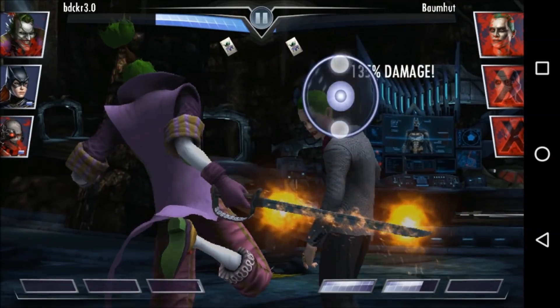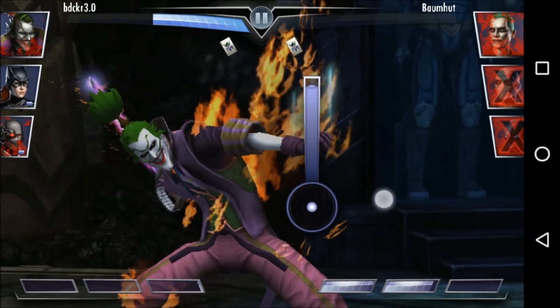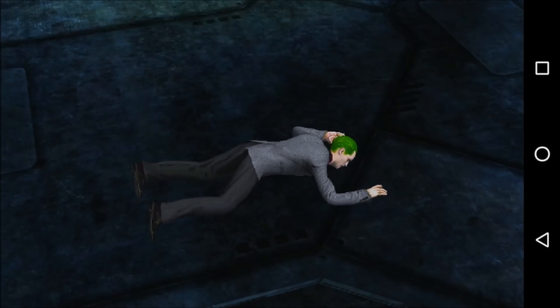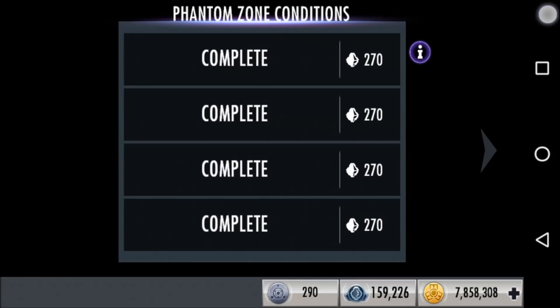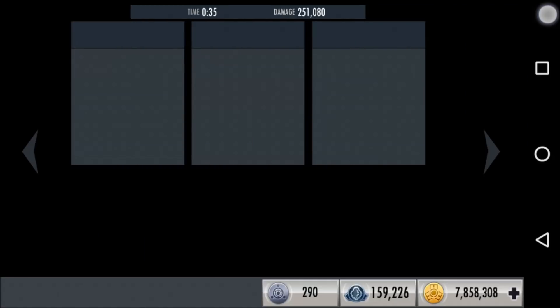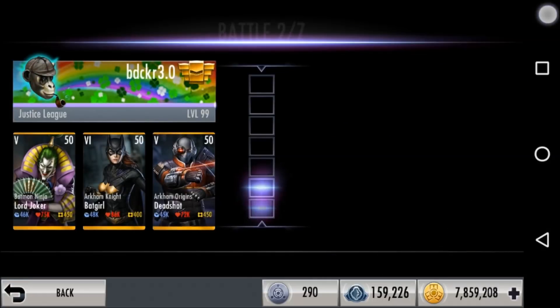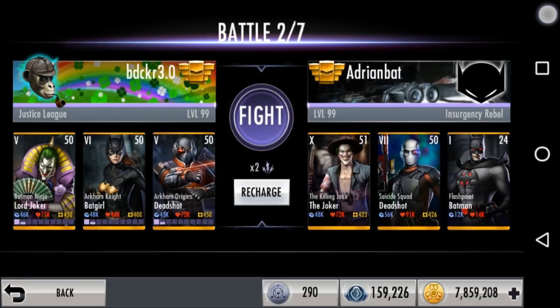Deadshot has a passive that allows for splash damage with gunshots, and he gets that on both his basic attacks and on his first two specials. League of Assassin's Knives gives 50% splash damage on special one, and Deadshot's special one gives lots of gunshots. Batman Ninja Lord Joker gives 20% splash damage on specials from his gunner teammates. So 35 seconds — not bad, not great — but you can see some of the issues with the special ones that we'll talk about.